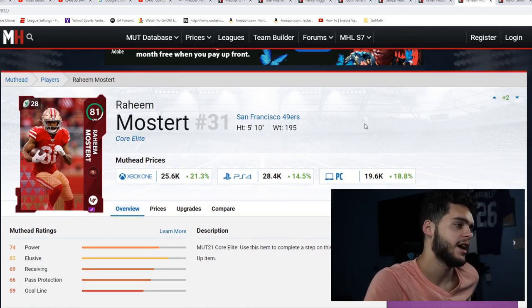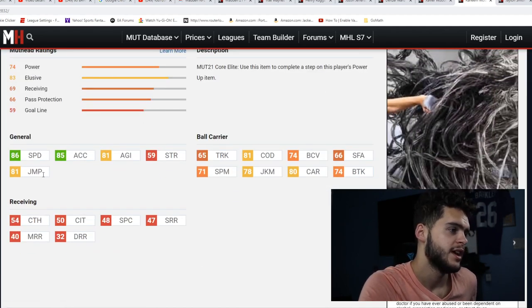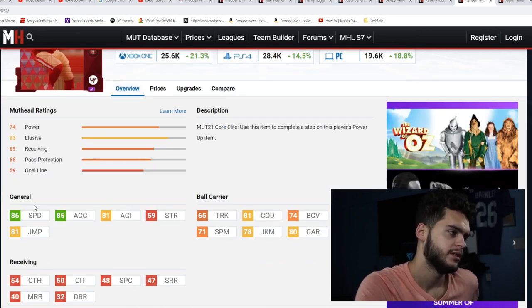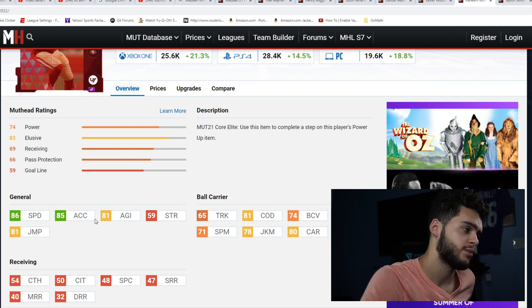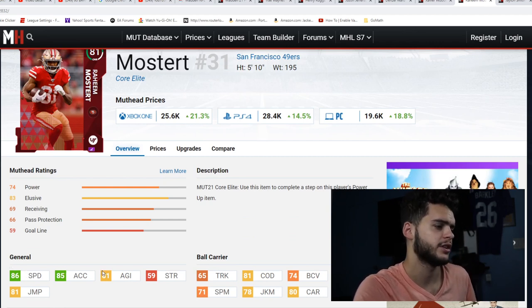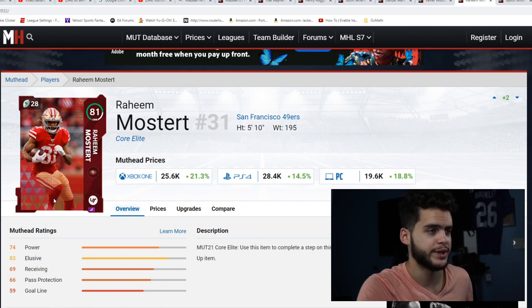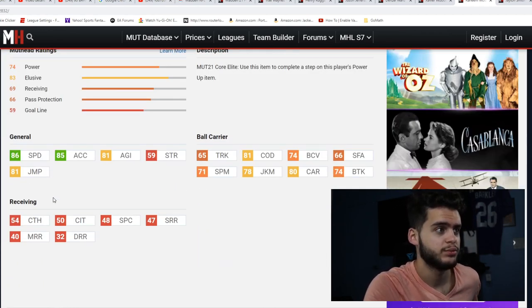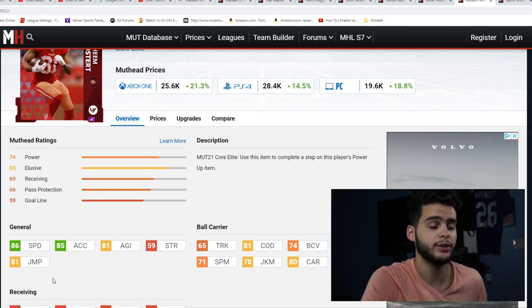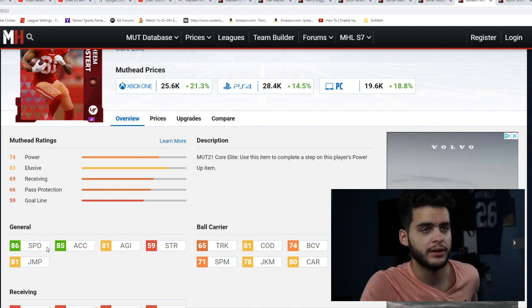Next is Raheem Mostert, who I think is the best budget running back in Madden right now. He has 86 speed, 85 accel, 81 agility, 81 jumping, 81 change of direction, and 80 carrying — all for around 25k. He's probably the lowest-priced high-speed, high-accel guy available. He can also be powered up to 87 overall, which pushes him into the territory of the fastest backs in the game. Obviously Barry Sanders is far and away the pack leader, but not everyone has that luxury.